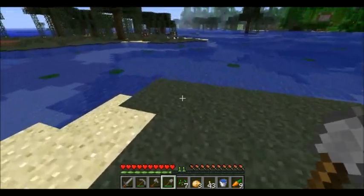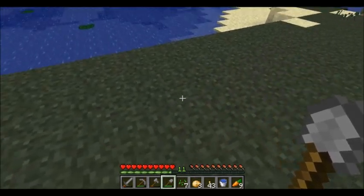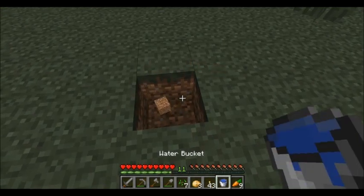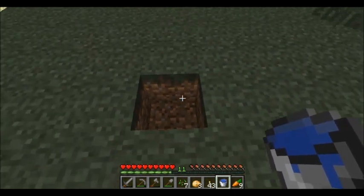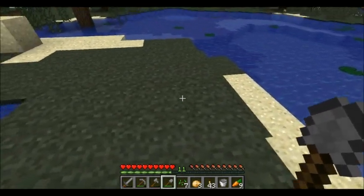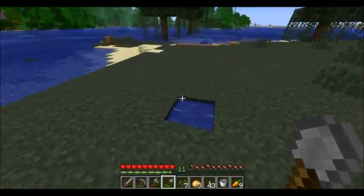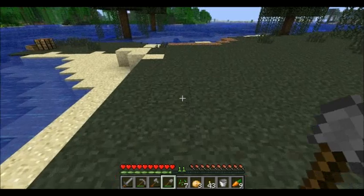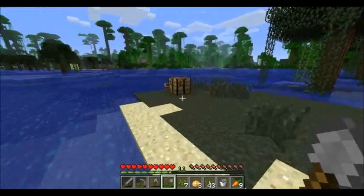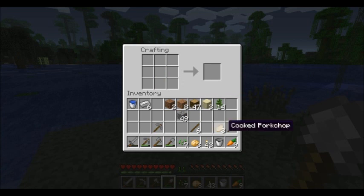To do this efficiently, you just need one source of water in the middle, and you'll have farmland in a nine-by-nine square. I forgot to make a hoe — to make a hoe, you do this. And you use a hoe to turn dirt into farmland.